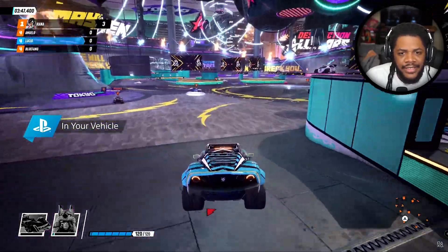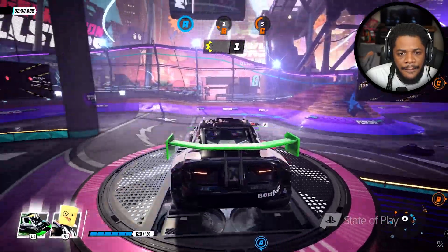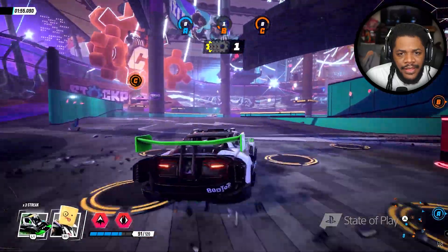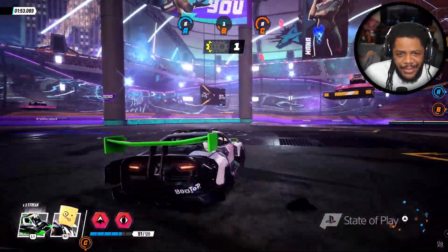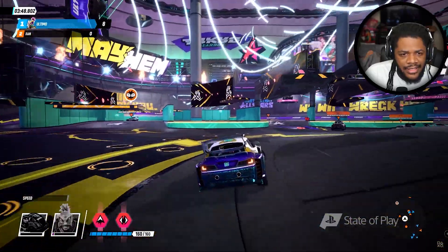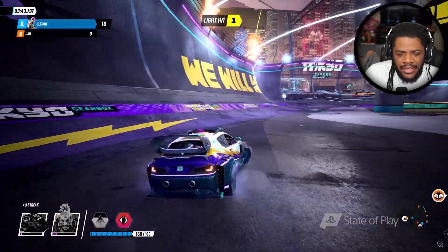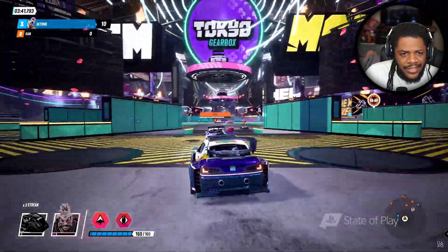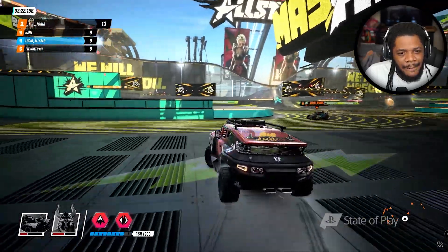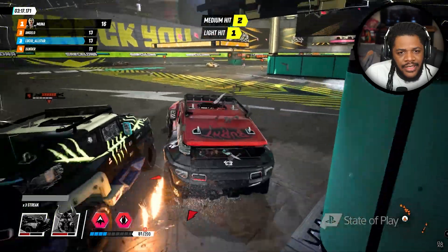Let's get behind the wheel. In Destruction All-Stars, you'll have access to three common vehicle types. The first vehicle is all about speed, getting you from point A to point B as quickly as possible — this car drifts and takes corners like no other. The smaller, more nimble car is the most responsive and agile vehicle, designed for maximum control. Finally, we have the heavy vehicles, all about stability, able to endure far more damage than the others.